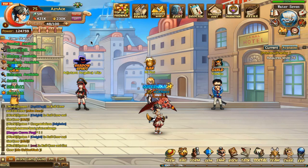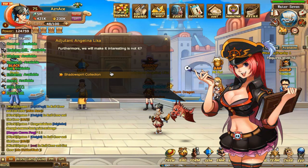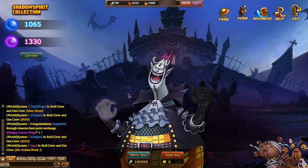Hey guys, my name is Agent Ace from the Nico Robin server, and I'm here to help you guys understand what Shadow Spirit or Nightmare is all about. We're going to go to Shadow Nightmare right now, where you unlock it at level 70 when you enter Water 7 port.